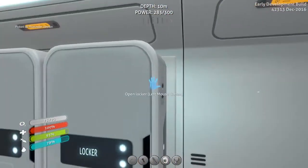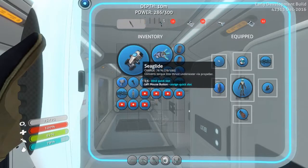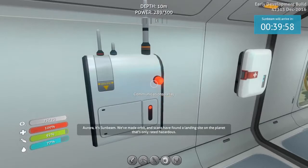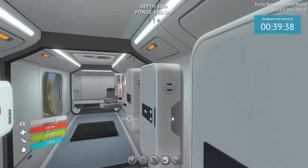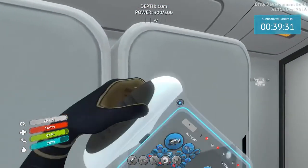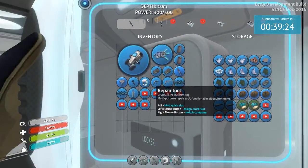Wow, look at that! One of these days I want to try it out, but I think at this time I should take a look at this message. 'Aurora, it's Sunday. We've made orbit and scans have found a landing site on the planet that's only rated hazardous. We've sent you the coordinates — we'll be there in two days time. Cross your fingers the weather holds.' Wow, this is pretty good! So they're finally going to come and rescue us, and I see we even have a timer now at the upper right-hand corner. This is getting really exciting!